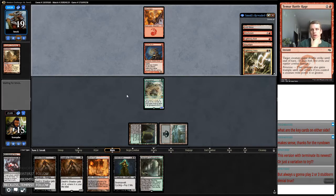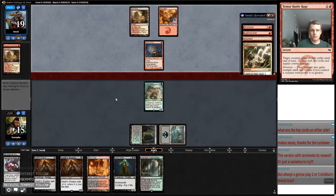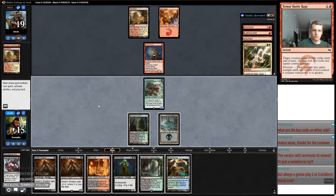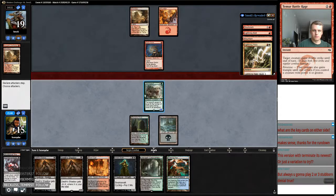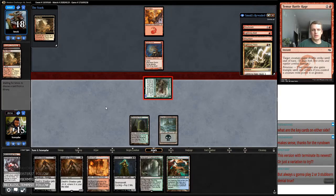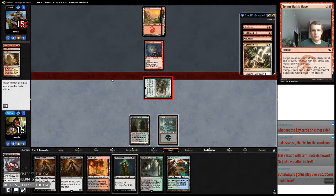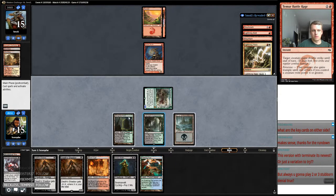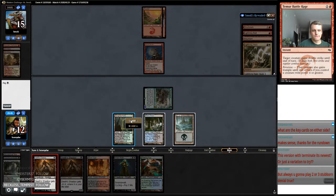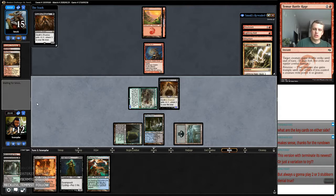I could have played a Death Shadow there, but it would have died to Lightning Bolt or Lightning Helix. Let's get in with the Goyf. It's going to be Searing Blaze — we go to 12. My opponent's got nine points of burn, but if they send all that burn at me they're probably dead, because these Death Shadows will just get huge.